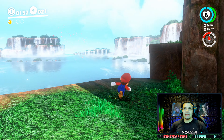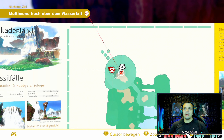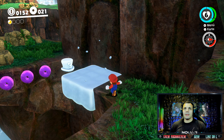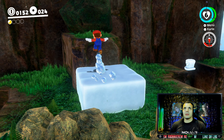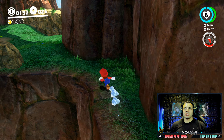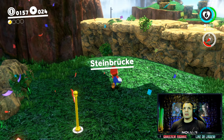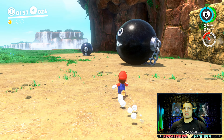Den Power Mond mit der Nummer 4 hinter dem Wasserfall findet ihr hier. Wir kommen zurück, weiter geht's. Da geht ihr einfach hier bei Power Mond Nummer 3 hinten durch. Also ich zeige euch das nochmal auf der Map. Dann haut ihr das hier drauf - da können wir nämlich hier durchlaufen. Ihr könnt die Münzen auch so sammeln, dann sind wir bei 24.